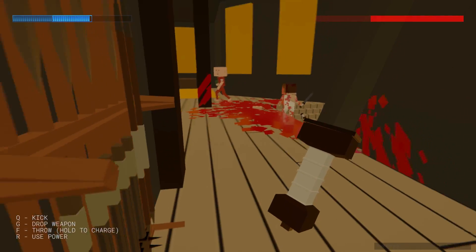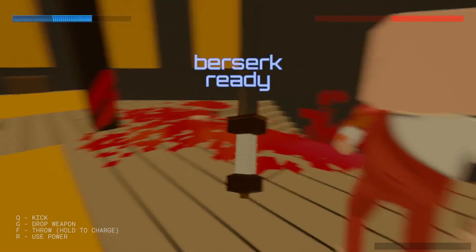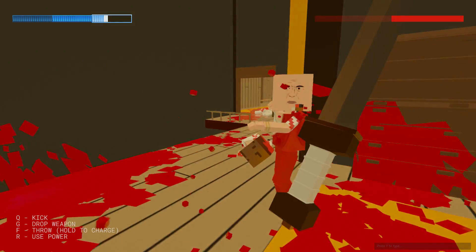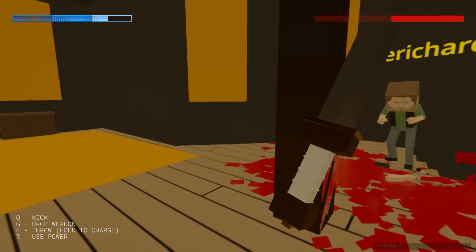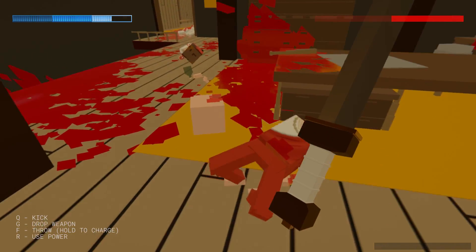We've got a contender, folks. We've got a contender. You can take the guy's arms off and stuff too. There we go. He's still holding the bottle. How is he still coming toward me? His head is missing. Fall, you ass.